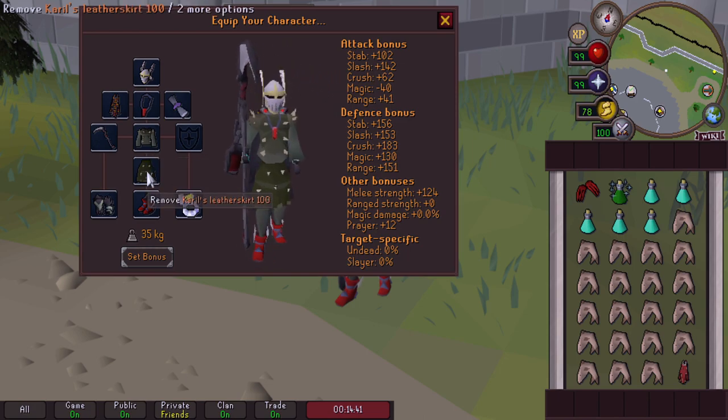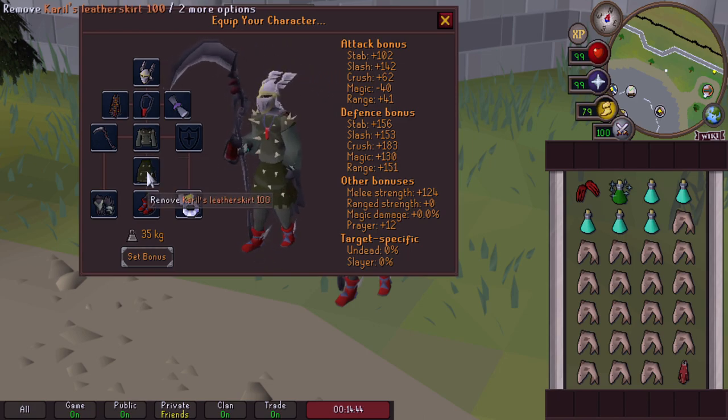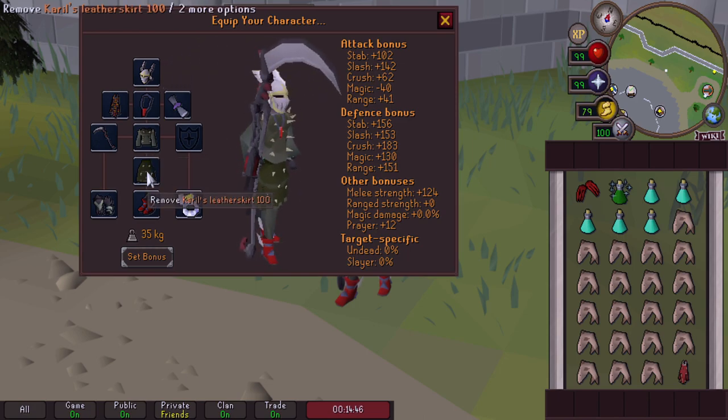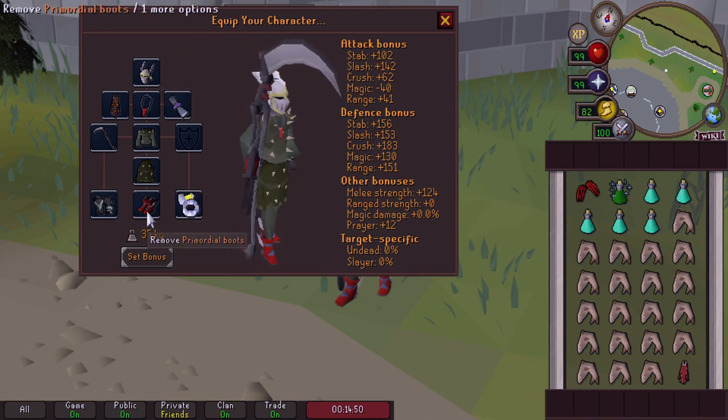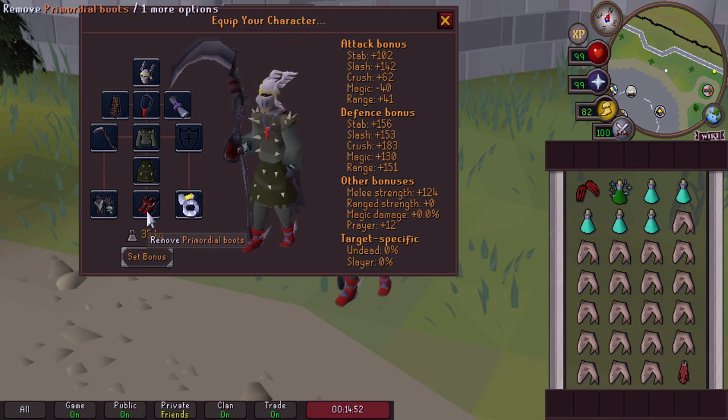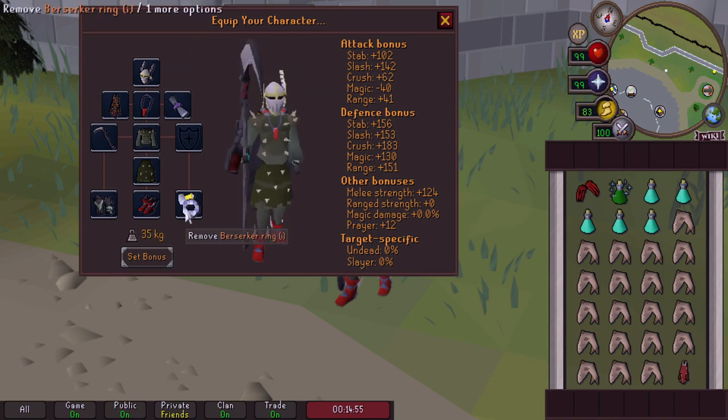Our Carol's Leather Top and Bottom for defenses against the mage minions that spawn — actually two of them that spawn — our Ferocious Gloves for max strength bonus, Primordial Boots for strength bonus there, and Berserker Ring because of strength bonus.